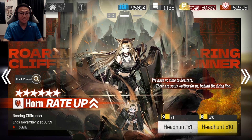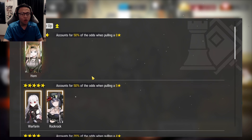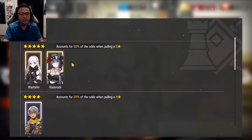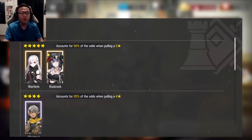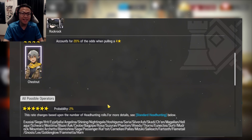The brand new banner that comes with this release is the Horn banner. Horn is the brand new 6-star being featured, along with two other 5-stars accompanying her — a new Rock Rock and a Warfarin. There's also a new 4-star coming in, which is Wandering Medic Chestnut.